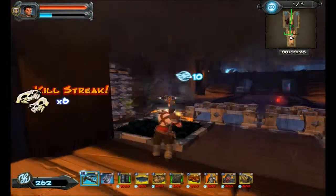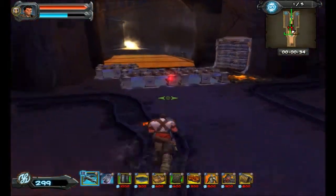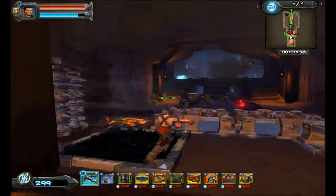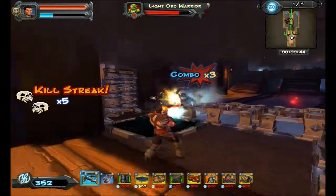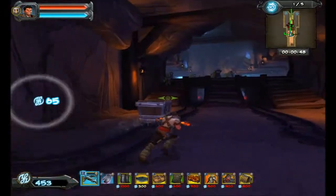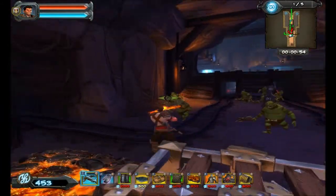Another build I actually use in co-op with Jason is we set our kill box up here at the top of the steps. We barricade off everywhere but one staircase, so it's a little slow to set up because you don't actually get your traps down until wave 2 — all of wave 1 your money is being spent on getting all your barricades down.